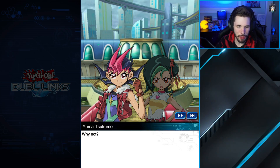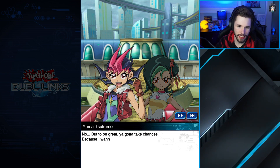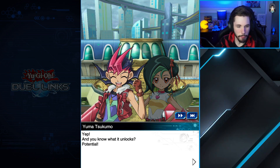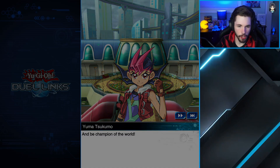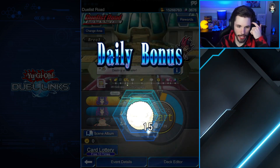Why do you do those dares Yuma? Why not, it's good fun - it's fun to crash into all those boxes. No, but to be great you've got to take chances, because I want to be the greatest, Tori. With this golden key one day I will be - that's the key your parents gave you, right? Found it on one of their expeditions. This key unlocks potential, it's a part of me, with it I feel the flow and I'll be champion of the world.